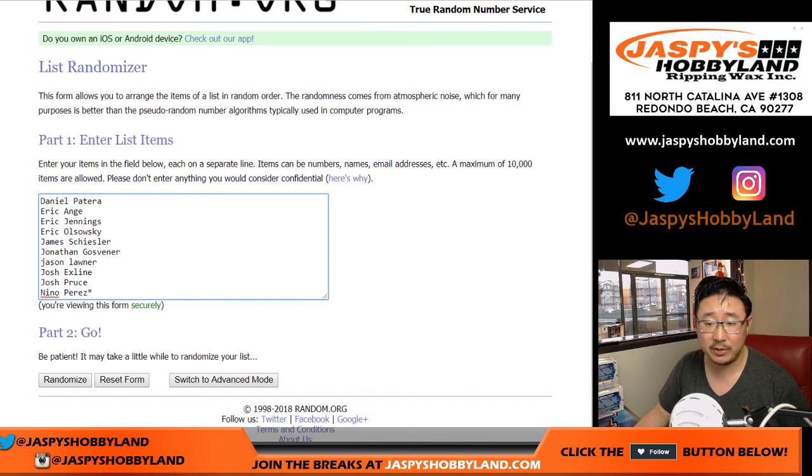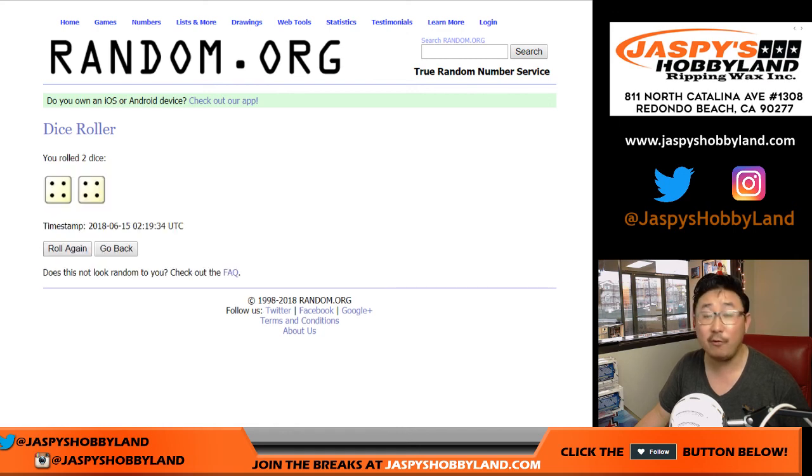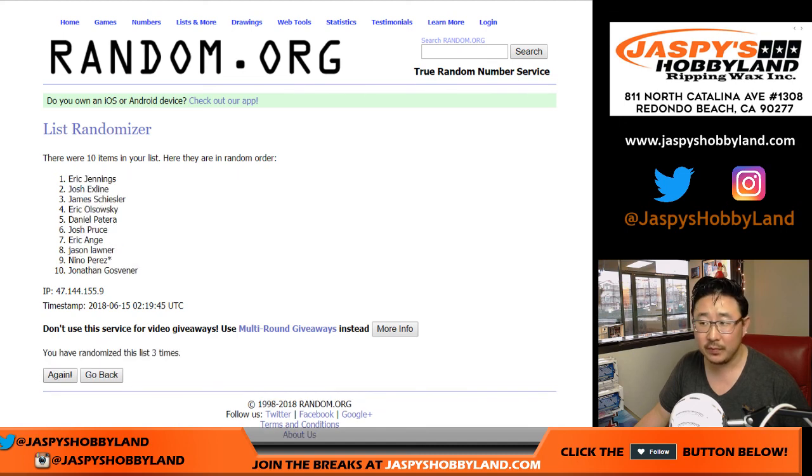Let's get your names in a blank list and roll the dice to randomize — four and a four, eight times. The name on top gets $75 of break credit, winner take all. One, two, three, four, five, six, seven, and eighth and final time. Name on top — Daniel Patera with $75 of break credit coming your way!